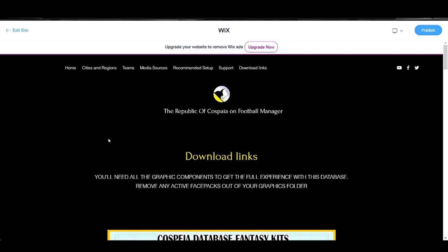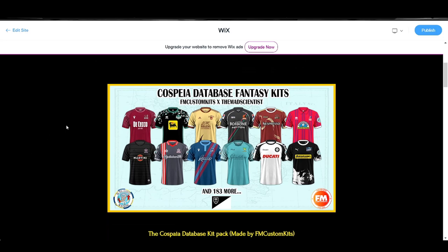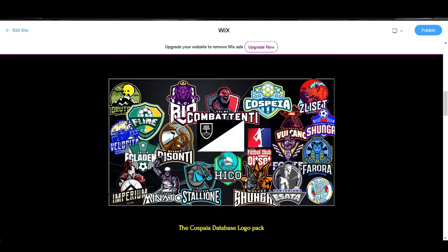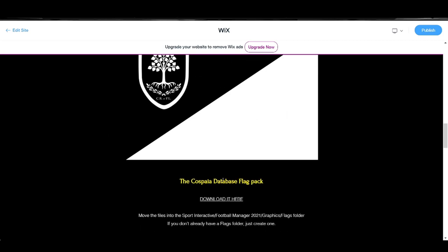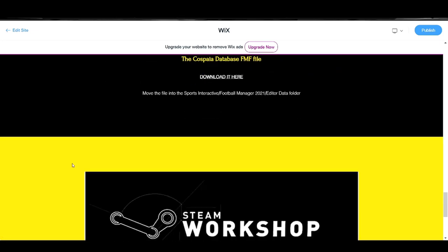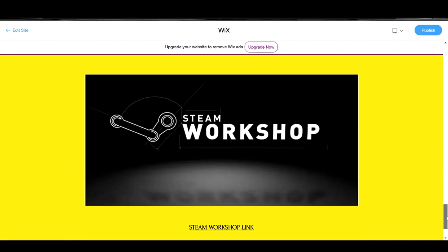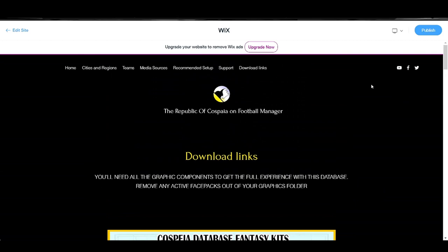Now on to the Download Links. In this category you will find all you need, and you will need all these components to play this database. First, the database kit pack made by FM Custom Kits — download link right here. The Cospire Badges logo pack — download it right here. You will need the Cospire database flag — download it right here. There is also a link for the database save game file, a link for the database FMF file, and a link for the Steam Workshop. And you'll also find a link to the setup video made by SpencerMadeGaming.